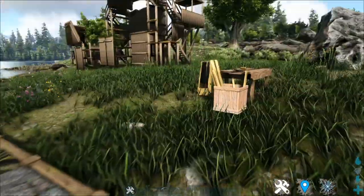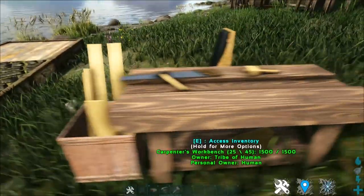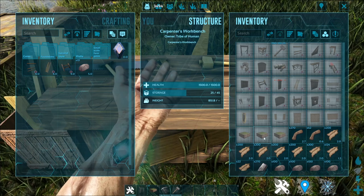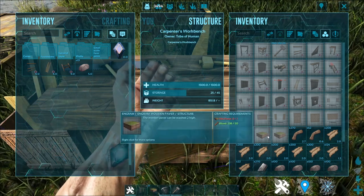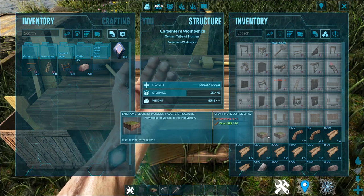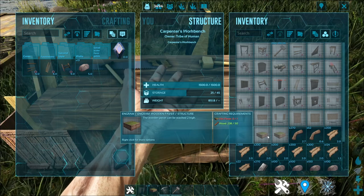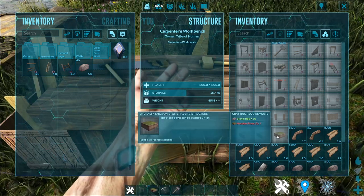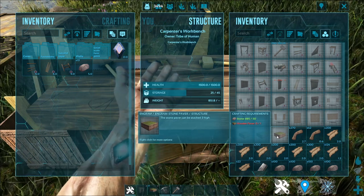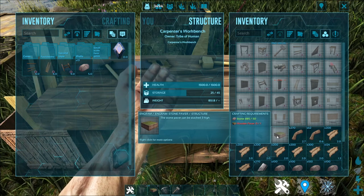But let's say you want to get a wooden pavement and you look through the crafting recipe and realize you require a dirt paver — so you have to pick it up, put it inside, and craft it again in order to make it the wood paver. And for stone paver, you have to pick up the wooden paver, put it inside the Carpenter's Workbench, and add in stone to make it into a stone paver.